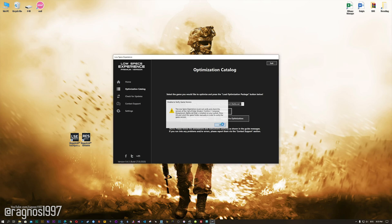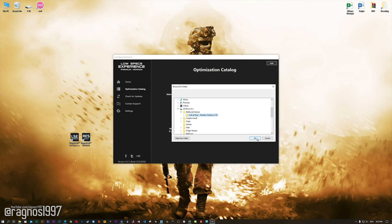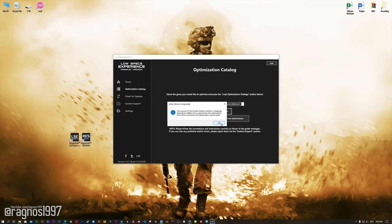Now, if the Low Specs Experience does not automatically detect the game version, simply select the installation directory where your game has been installed. Press OK, and the optimization control panel will load.